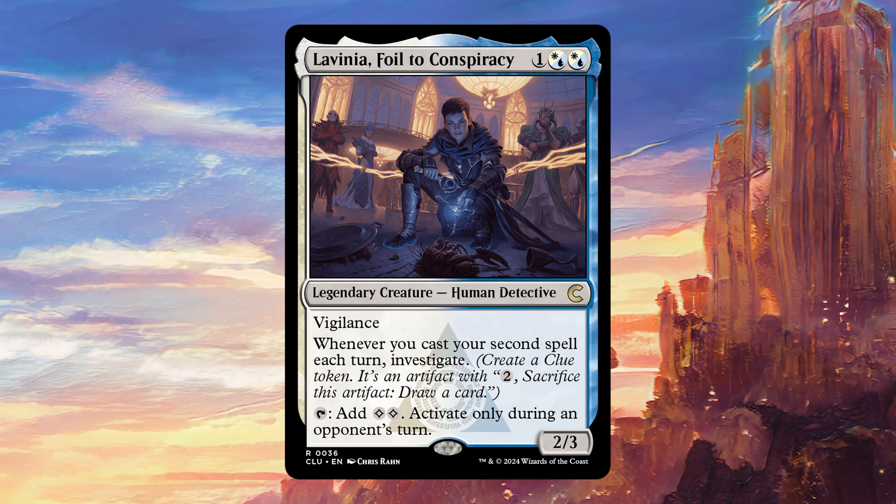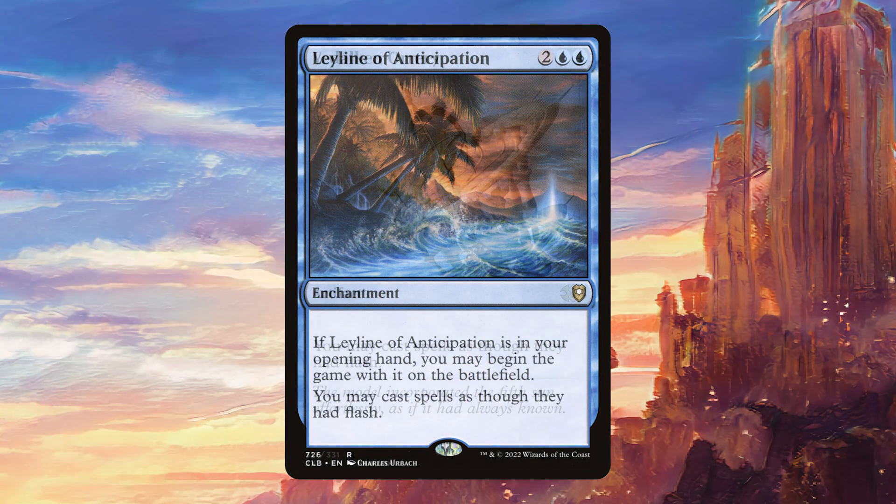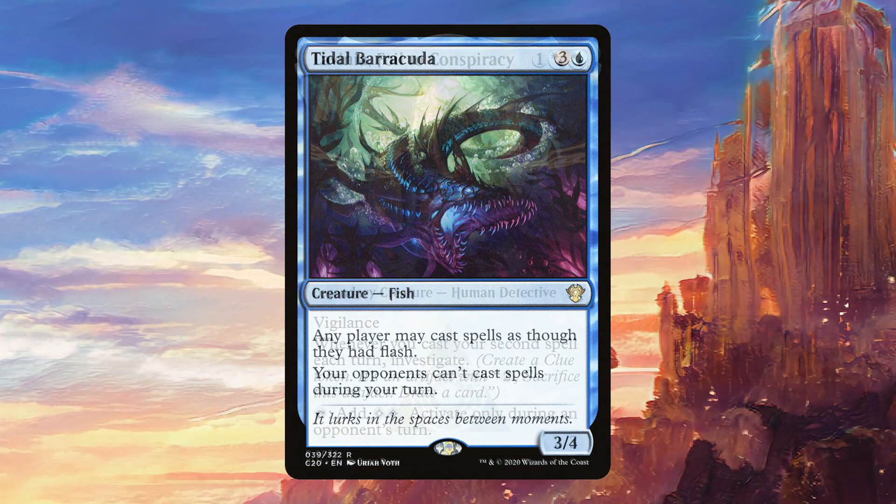If you have a bunch of clue tokens already — which you probably should if she's helming your commander deck — then you're almost always going to have use for that mana, and this is just going to draw you an absolute ton of cards. It seems very strong as an early drop that provides lasting value and can actually ramp out your stuff very quickly, as long as it's at instant speed. One way to get around that is to run cards such as Leyline of Anticipation, Vedalken Orrery, or Tidal Barracuda to make sure that you can play stuff during your opponent's turn and get full use out of that mana.